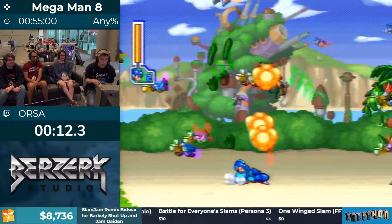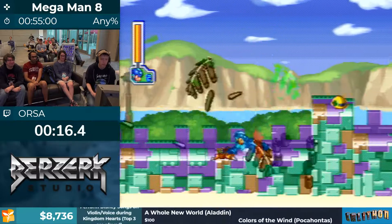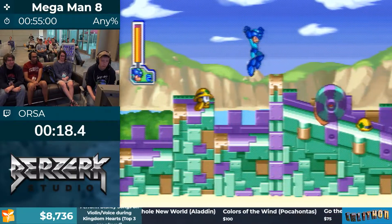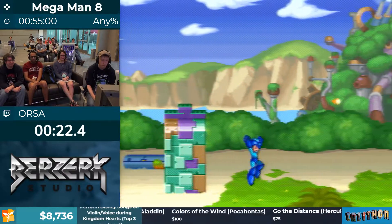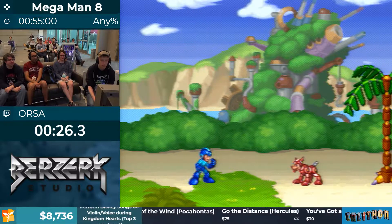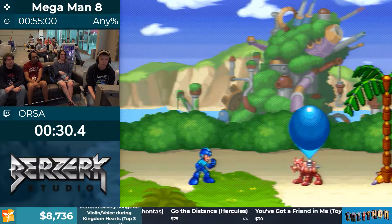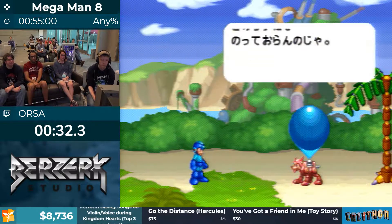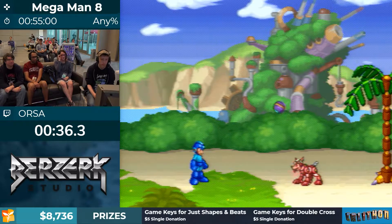So this is Mega Man 8. This is maybe my favorite entry in the franchise — it's really good. It is a 32-bit game on the PlayStation 1, and it does a lot of things differently than the other Mega Man games. One really neat thing is this game gives you two jump buttons and two shoot buttons, one of which is dedicated to the Mega Buster at all times, which allows you to mash faster and combo the Mega Buster with other weapons.